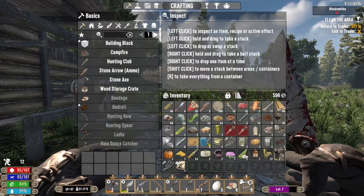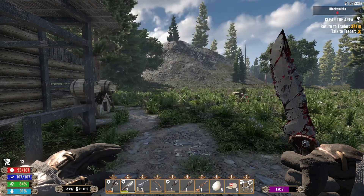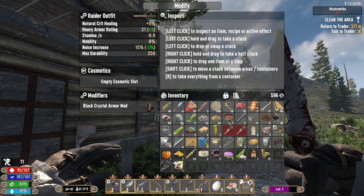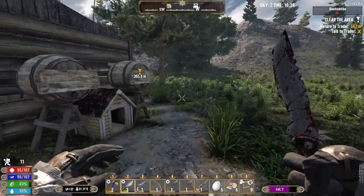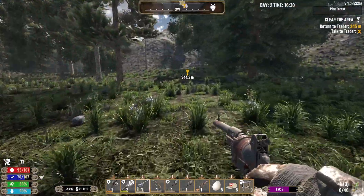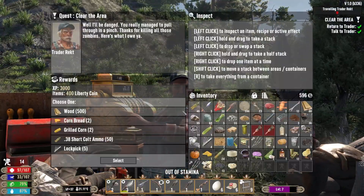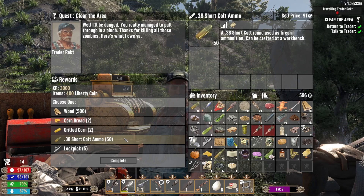We've completed our challenge and we found some raider outfits so we'll put that on. We'll modify and swap out of the old one - scrap it. Eat some sham - actually we're fine for food, we're very full. Here's your reward - I'm taking the cold ammo, that's going to be for the magnum, a different version of pistol.